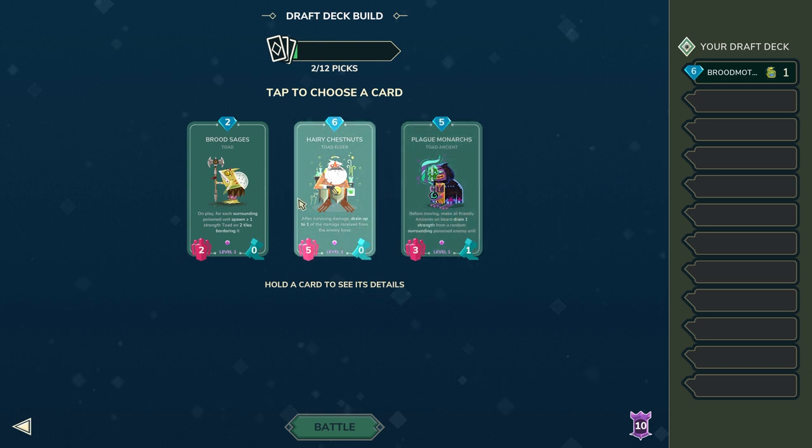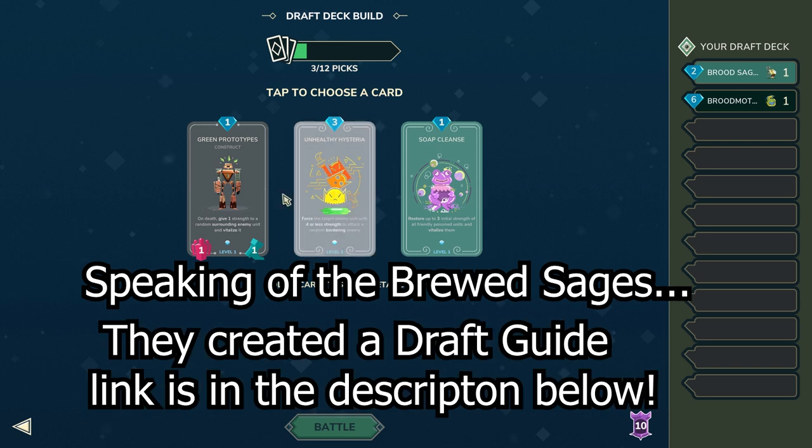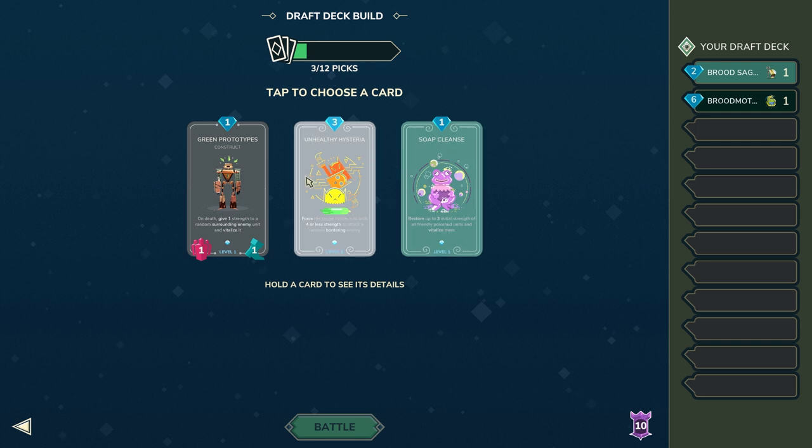These cards in my opinion don't really see that much play and aren't that great, so I'm just going to settle for the cheapest one here, which is the Brute Sieges. Next up we have a spell and we have GP. Soap Clans — obviously don't play this card unless the other options are absolutely terrible.